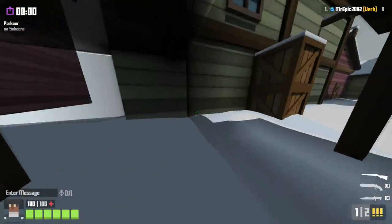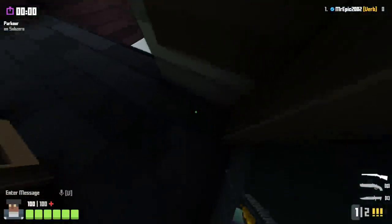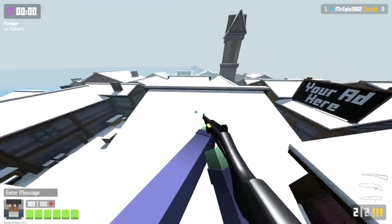Same thing again except this time we'll be doing it on the left side. The shotgun jump with spamming crouch, and you should be able to get to the secret area. You can propel yourself really high, so it's really helpful for trick shots.